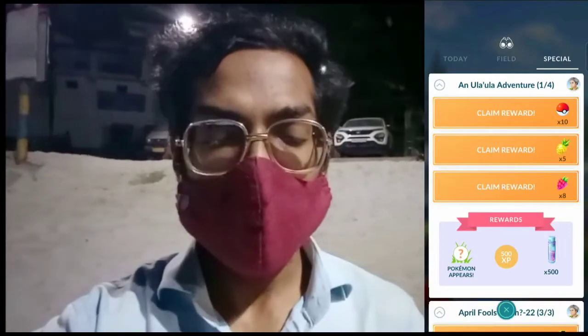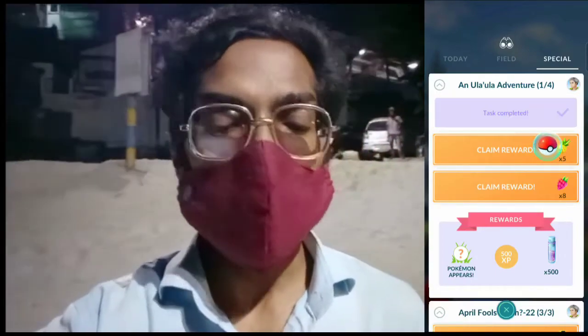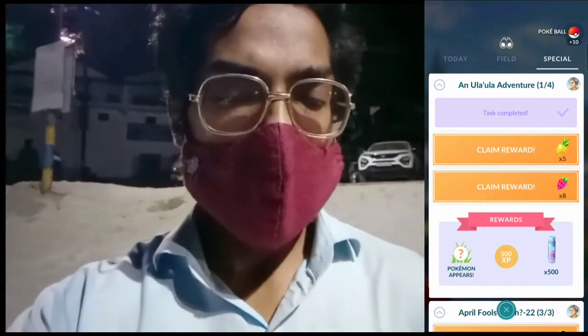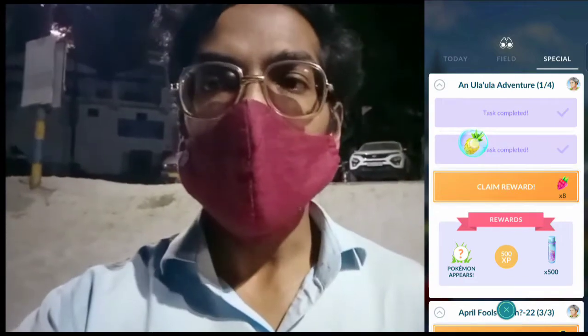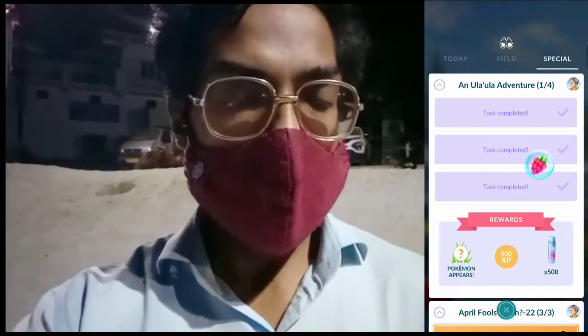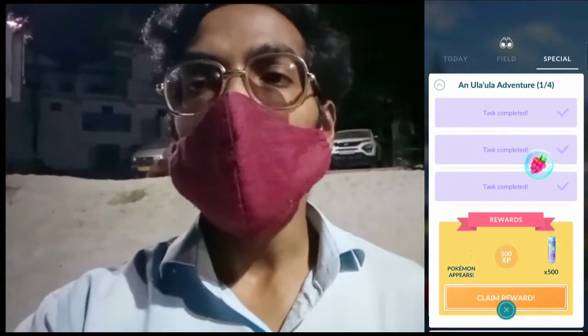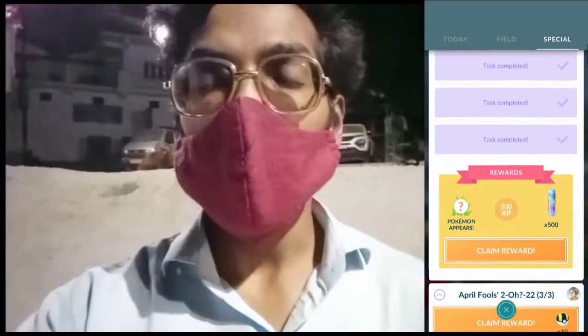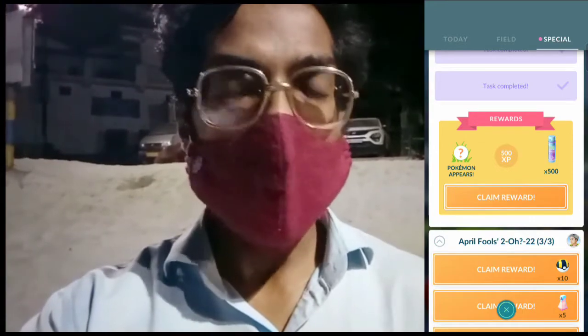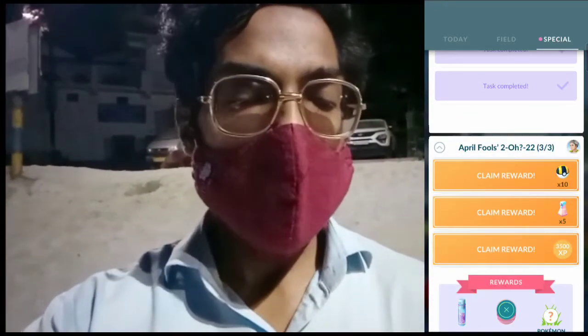We have completed our very first step of the Ula Ula Adventure special research. Now it's time to claim our rewards. Heading to the special research tab of the Pokémon GO app, we have successfully claimed our first reward which is 10 Poké Balls, and we are moving forward to claim our second mini reward which is five Pinap Berries, then some candy, and eight regular Razz Berries to help catch Pokémon easily.